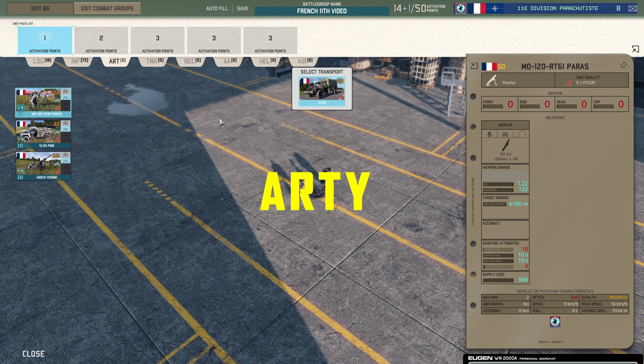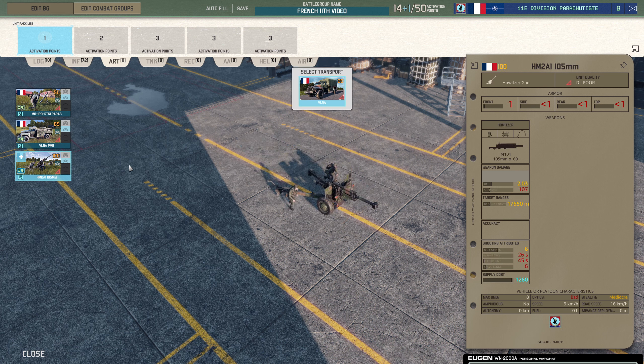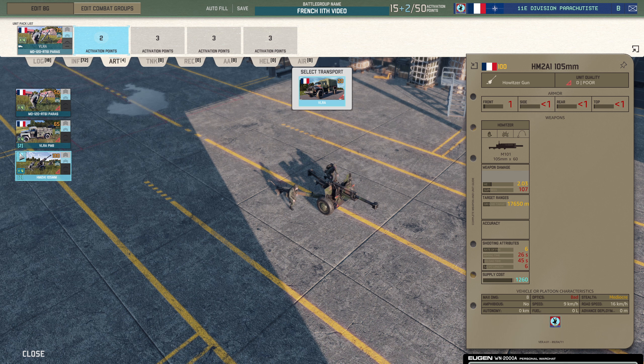Let's move on to artillery — not a lot of choice here. You've got the 120mm mortar, an 81mm mortar on a truck, and the 105mm artillery. There's something to be said for mortars on a truck, but I'd rather have the 120mm, and you probably need some artillery, so I'd get four of those as well.